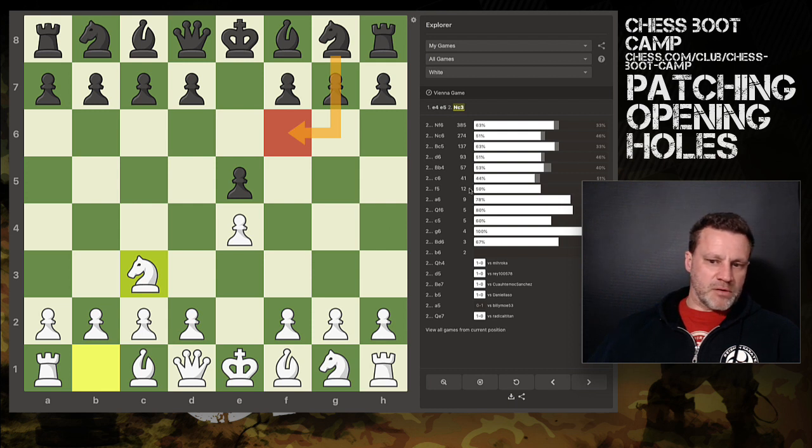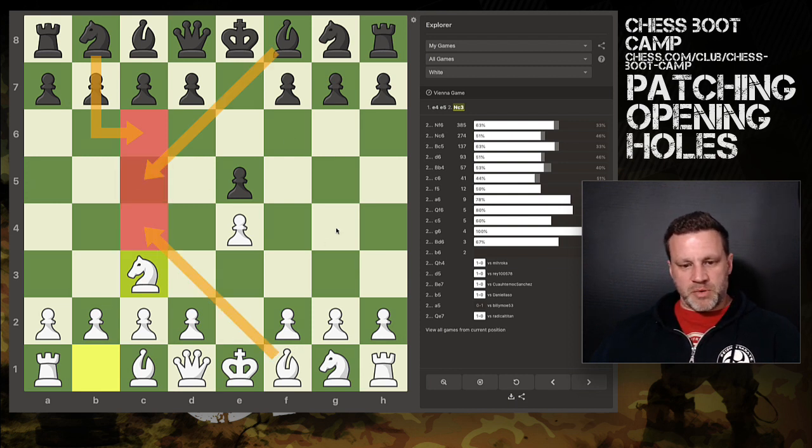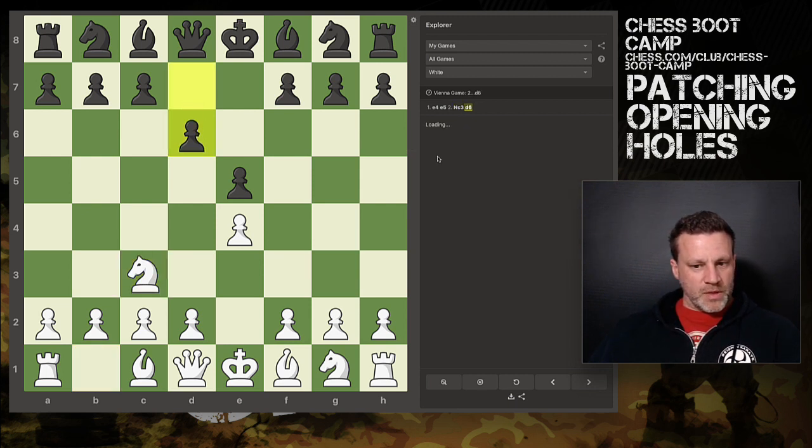Knight f6 walks into the Vienna Gambit — that's the most common response I've found and I have a 63% win rate because it's just great. Knight c6 I know what to do: I bring out my bishop, if they bring out their bishop we play the queen trap line. d6 is an interesting one — we play the Omaha Gambit there.